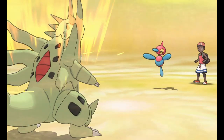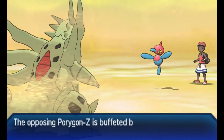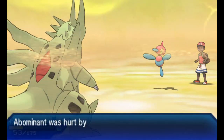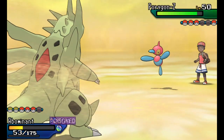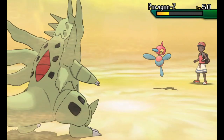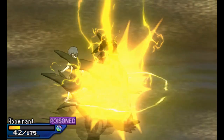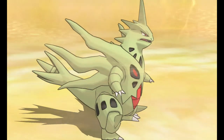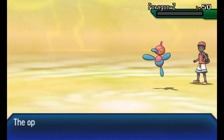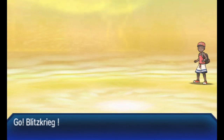If it had Focus Blast I would have been worried big time, but thankfully it doesn't. It went for Thunderbolt to get the boost from the Electric Surge. After a Dragon Dance, I'm hoping Stone Edge will just take out this Porygon-Z. Stone Edge comes in - not taking it out of the match, but it's low enough to where it will get buffeted by the sand and taken out. So I lose Mega Tyranitar, but thanks to the sandstorm buffeting Porygon-Z, Porygon-Z is out of the match.